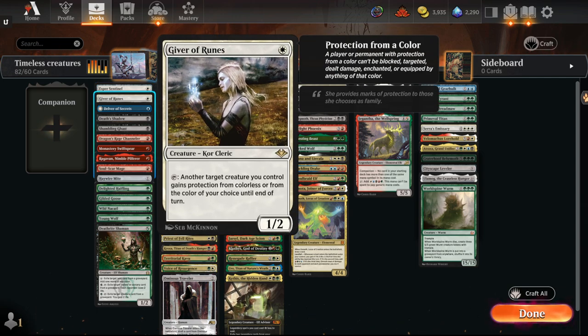Giver of Ruins — Mother of Ruins with added upside. Potentially yes, no, maybe. But as a protection spell for playing a creature package, like White Weenies or a Hate Bears package, this is definitely going to be in something like that.